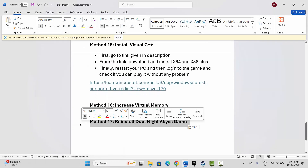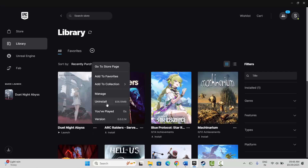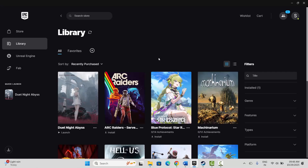If not, the final solution is to reinstall the game. Go to Epic Games under the Library section, select your game, click on the three-dot icon, and click on Uninstall. This will completely remove the game from your PC. After that, restart your PC, then launch Epic Games again and reinstall Duet Night Abyss, then try to play the game and see if this resolves the problem.